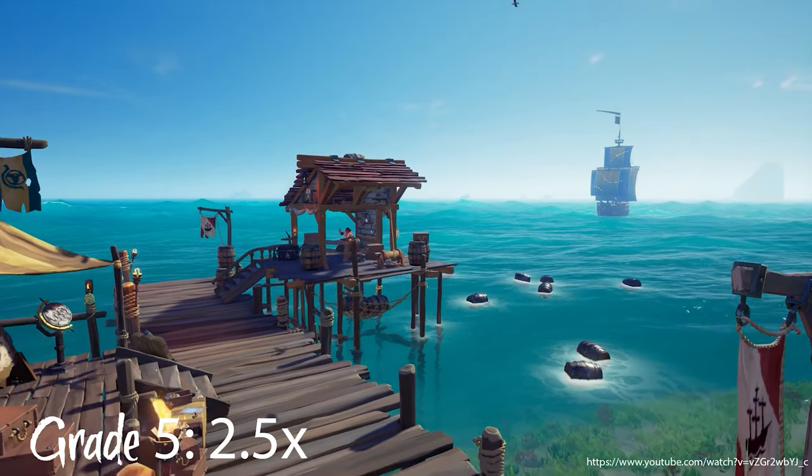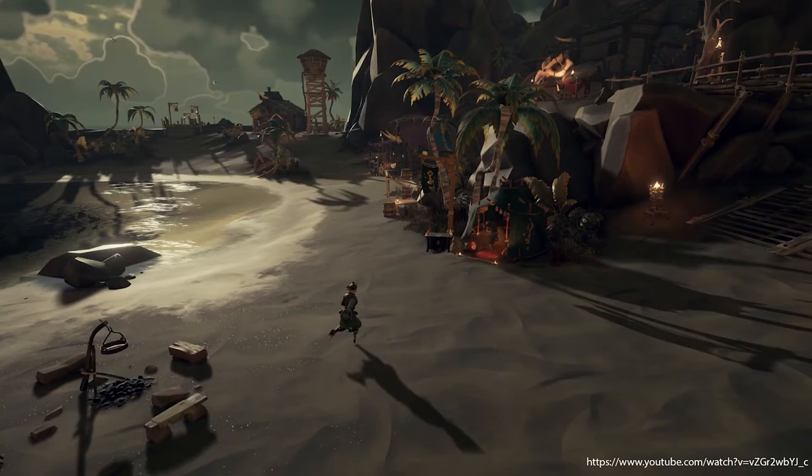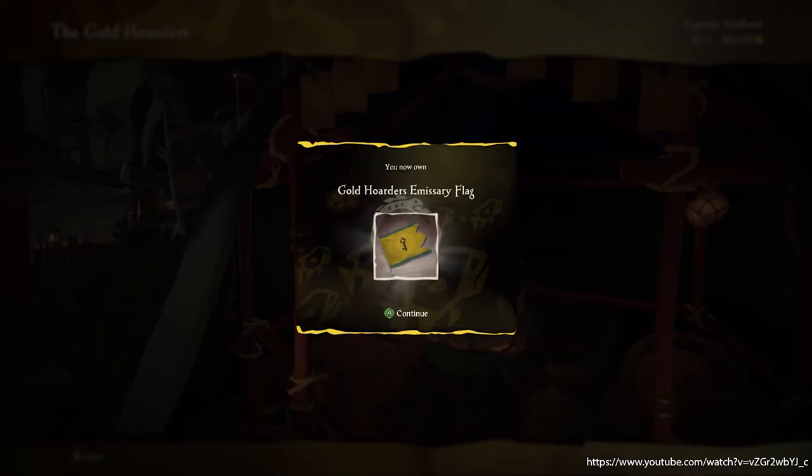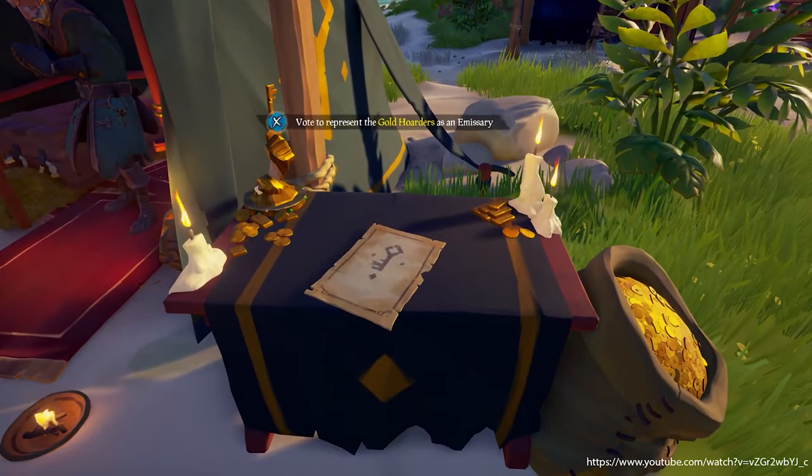At grade 5 you get a multiplier of 2.5. To sail as an emissary you need to buy the emissary flag of the trading company you want to represent and vote on their voting table to represent them.